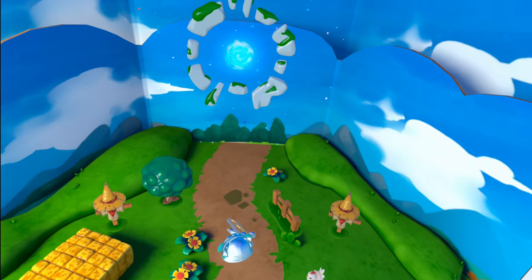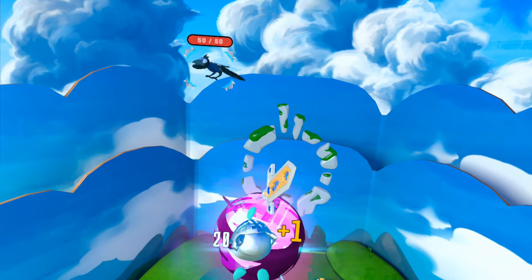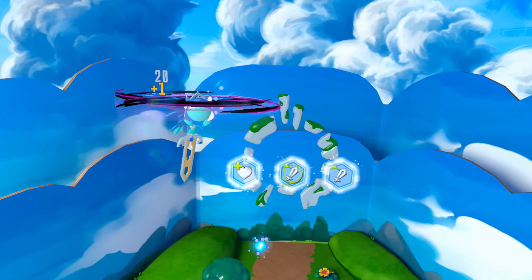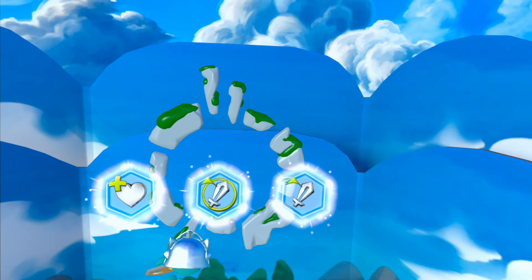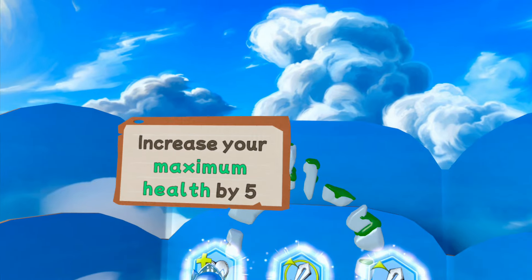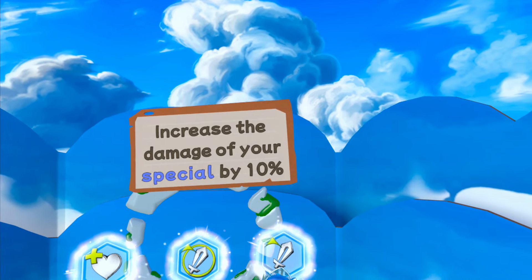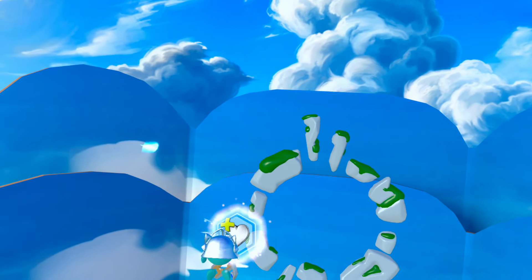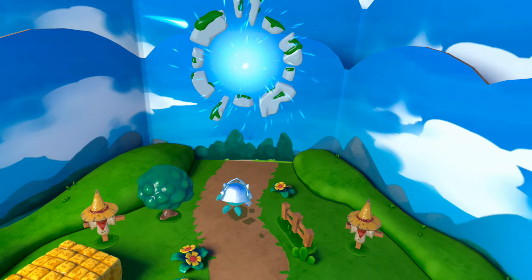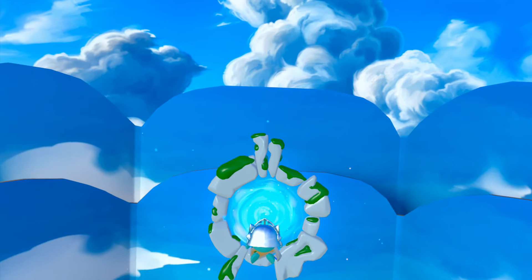We're going into a portal. Let's get him — use the special attack, chop him. So it looks like we have either more health or attack up. It says: increases your maximum health, increases damage of your special, and increases attack damage. I always want to go with health, so we'll select health there because I'm sure we'll need that at some point. And we'll hop back through the portal.